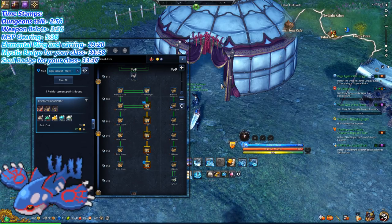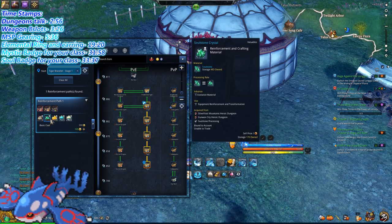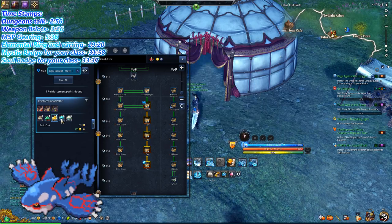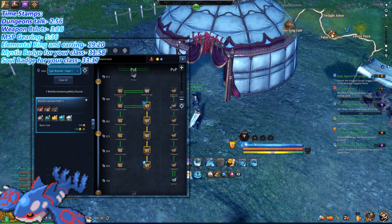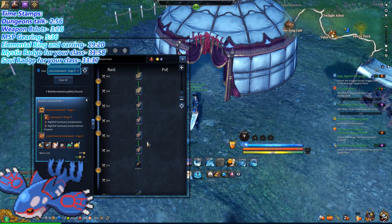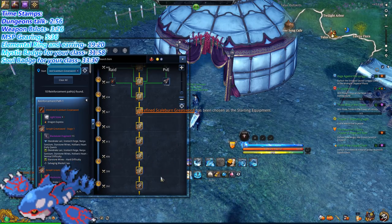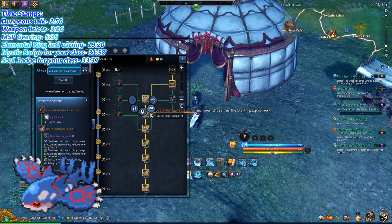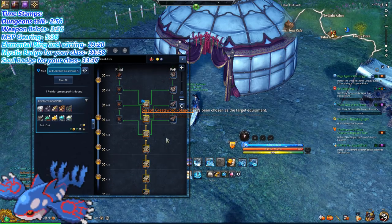Since you're collecting materials when you do MSP, you'll get boxes from the boss that contain Soulstone Crystals, Moonstone, Sacred, and Elysian orbs. These things are very valuable, and I highly recommend you put those valuable materials to good use and put them on your weapon.